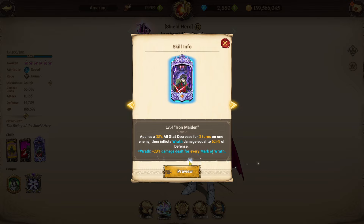Moving on to his ultimate, at four to six marks of wrath he gains 20% damage dealt for every mark of wrath, applies an all-stat decrease effect on the enemy for a specific number of turns also at 20%, and then deals wrath damage single target based on his defense.